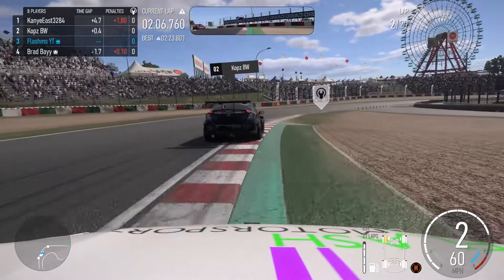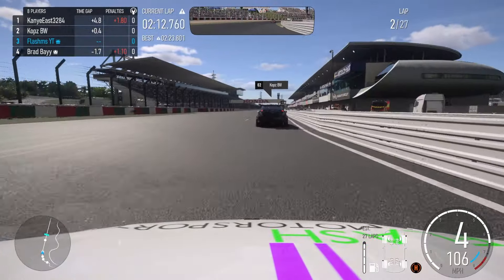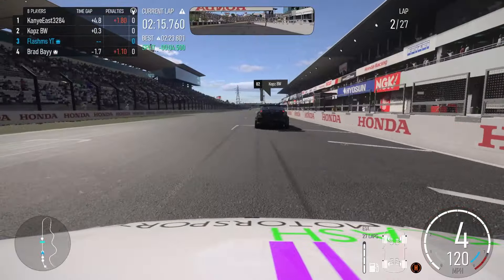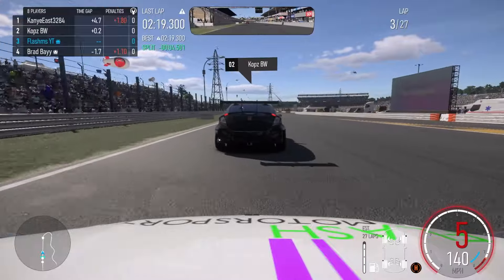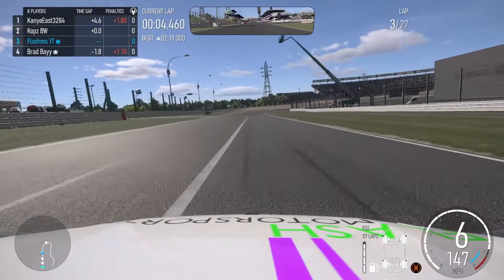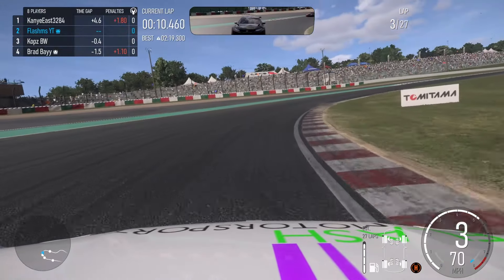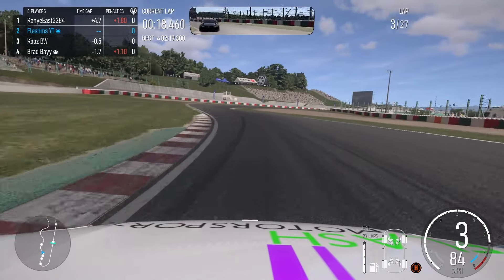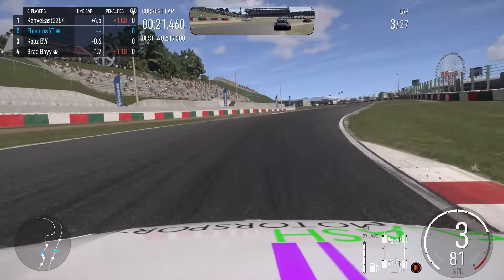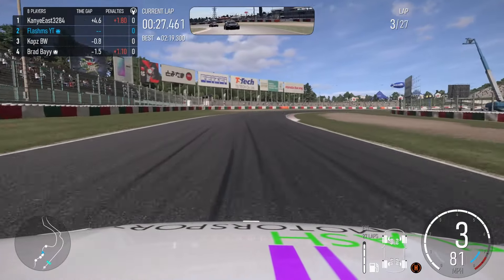Hopefully on this third lap I don't make that same mistake again. I've got to try and get past this Honda Civic and then start reeling in Kanye East up in front. The Honda is trying to break the tow — I am not letting them get away that easy. We do have a large gap from the car behind, Brad Bay is 1.8 seconds away. Going up the inside of this corner now, braking a little bit earlier, taking the tighter line — and you can see the Honda Civic has backed off, so that corner is mine. Going around here about 90 miles per hour, on and off the throttle to keep the car rotating as well as keeping the speed up going through these S's.